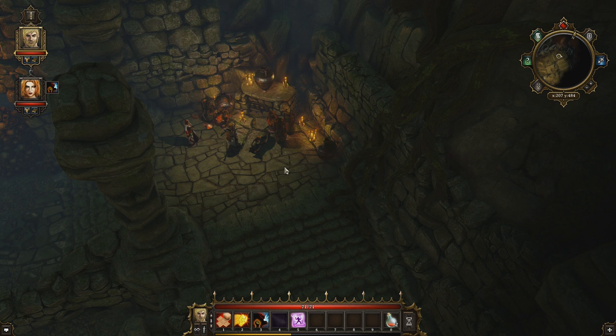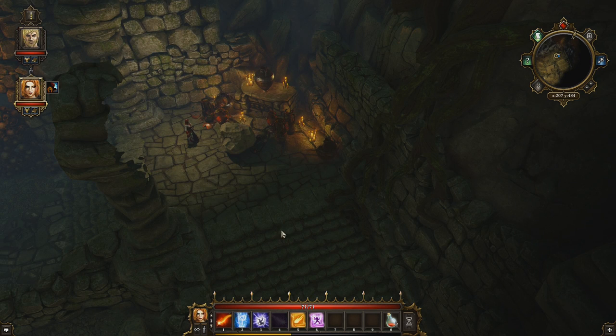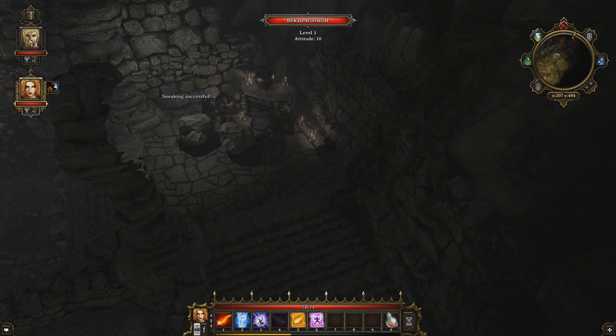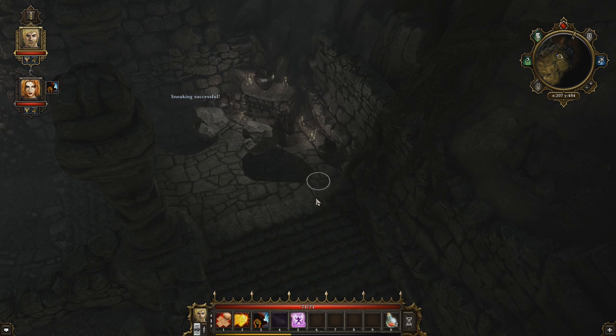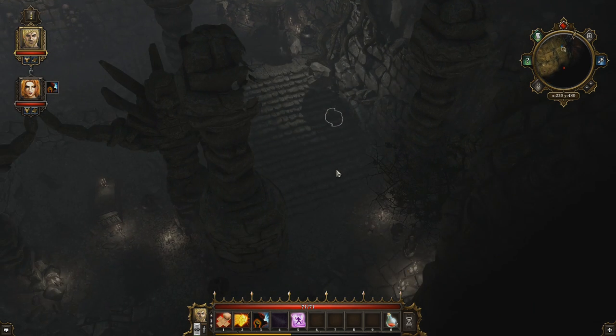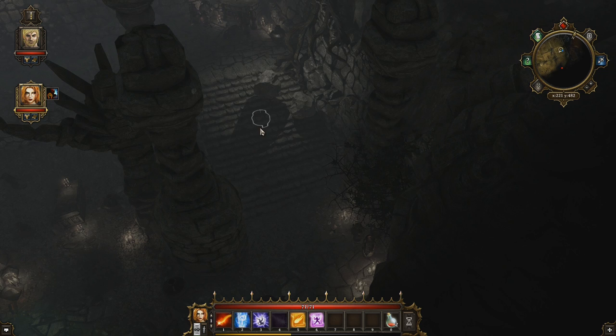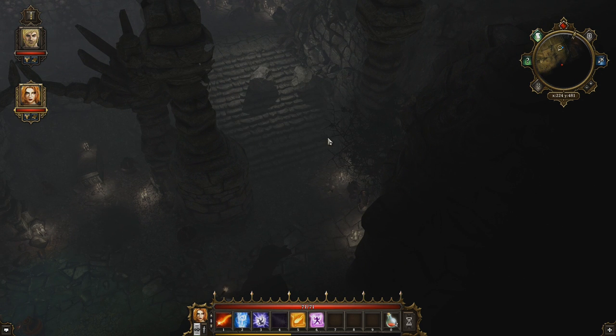When I first saw this I was like, are you kidding me? Because you press C and you are now a boulder. You just sneak under a rock — you pretty much took a big rock out of your pocket and said, 'Excuse me, I'm just gonna sneak while I'm a rock.'